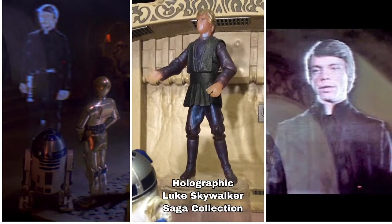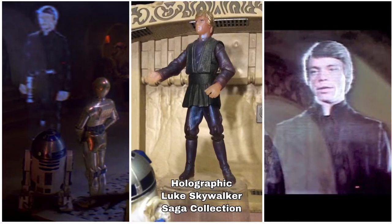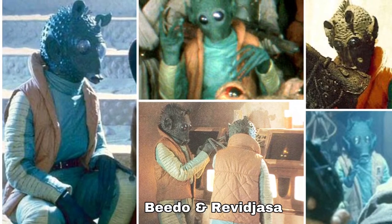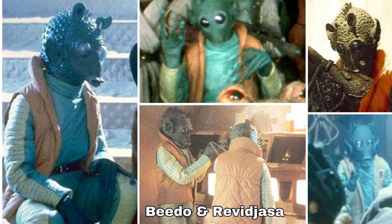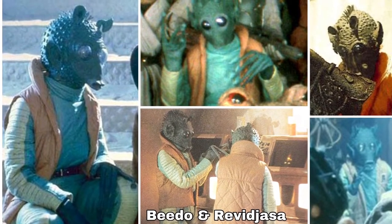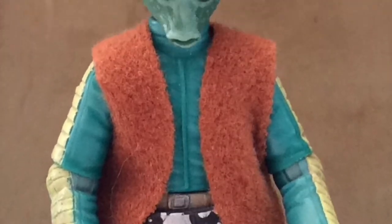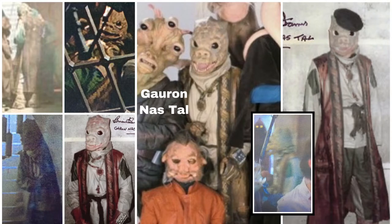We have Beto and Revajasa, two Rodians — you could probably use Greedo from the Saga Legends set or the Vintage Original Trilogy Collection Greedo, but please note Greedo does have a different vest. Then we have Garen Naztal, a Soren character — no figure for him. Then we see a woman named Jess — no figure for her either.